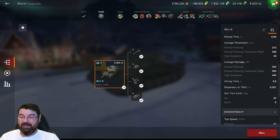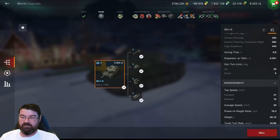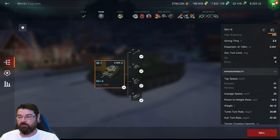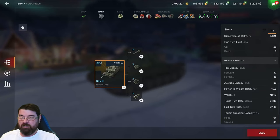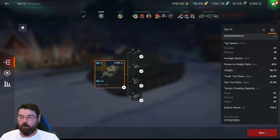Maneuverability is not too bad — not too shabby. It's got a top speed of 47 going forwards and 16 going backwards, with an average of 33. Power-to-weight ratio and hull turn rates are decent, and hull crossing is okay.